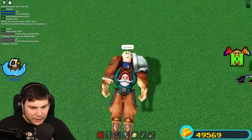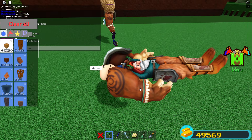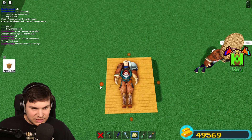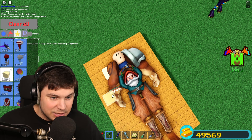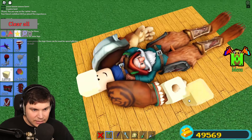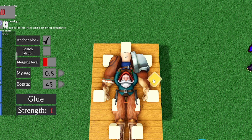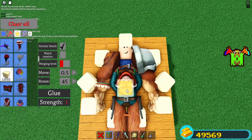I'll link everything you need for this outfit down in the description — it's pretty simple, it just costs quite a bit of Robux. Typically you'd add piston contraptions to make sure glue blocks don't stick everything together, but I think we're big enough that it doesn't really matter. I can place a butter block here, one there — that's my head up there, those are my legs, shins, feet, hands, and those will do for shoulders.